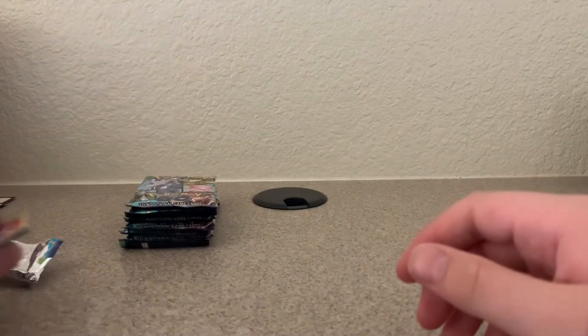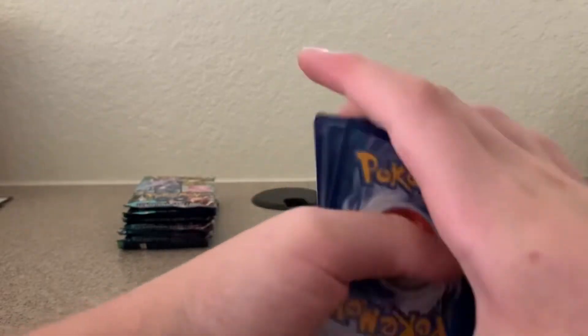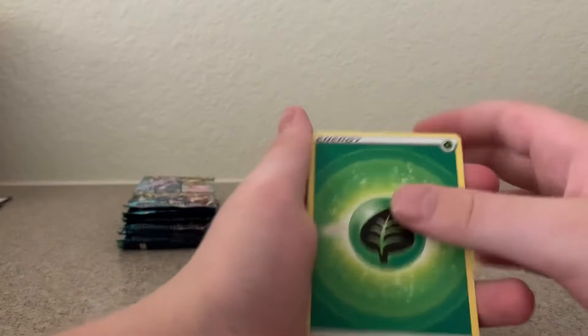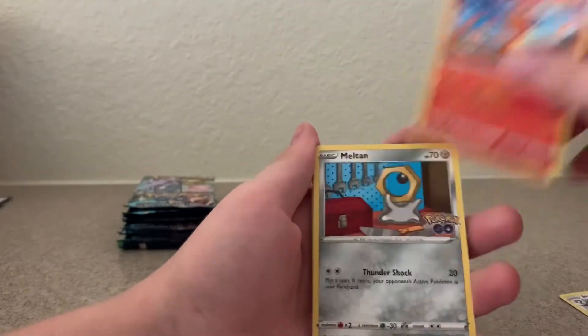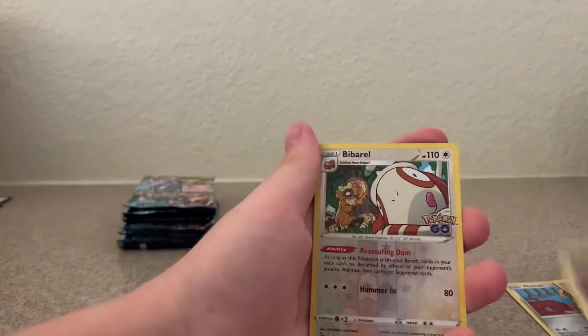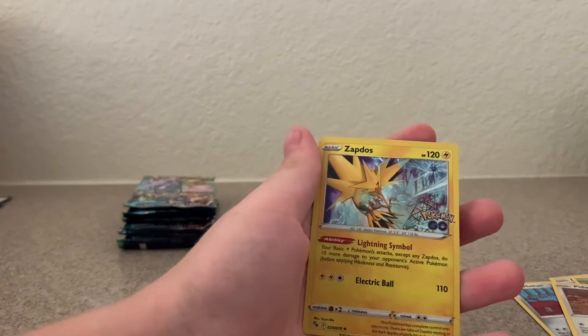These are tough to open. I see another Charmander in there. There's another code card. Leaf Energy, Cramorant, Steelix, Candela, Charmander, Meltan, Apom, Bulbasaur, Bibarel, non-Ditto stamp, and the Zapdos.